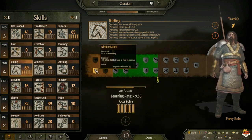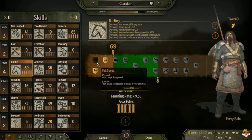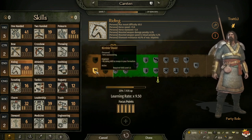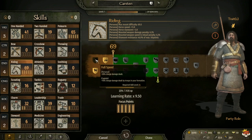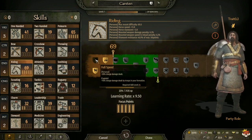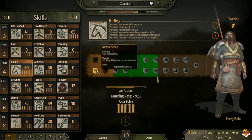For captain, if you also take Nimble Steed that works well. Charge is great - it's really good for more damage - but after the initial charge it's not as useful. You can take Full Speed if you're just charging in for the charge damage and then backing away. If you're permanently doing that, Full Speed is better; otherwise I personally prefer Nimble Steed.